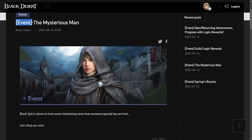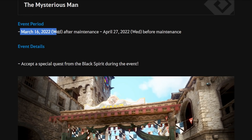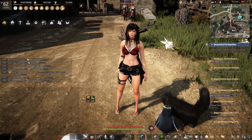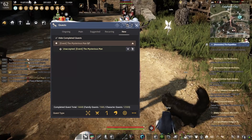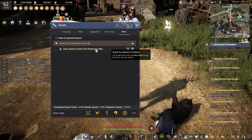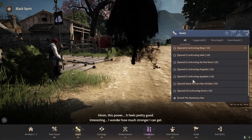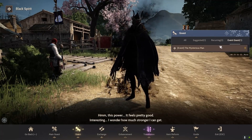The next new event is The Mysterious Man, with an event period from 16 March 2022 after maintenance until 27 March 2022 before maintenance. During this period, you can accept the special event quest 'The Mysterious Man' from Black Spirit, but you must use a character who has reached level 50 or higher. Start the quest by opening your quest menu, going to the new tab, and you'll see the event quest there.